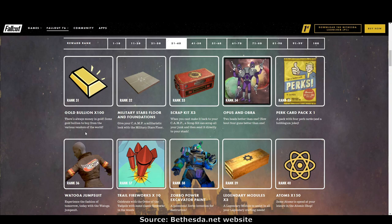Rank 31: 100 gold bullion. Rank 32: military stars floor and foundations — these will look fantastic with enclave builds, as well as brotherhood builds or any military build. Rank 33: three scrap kits.